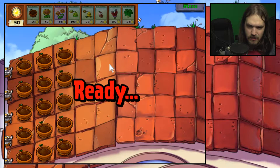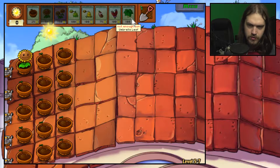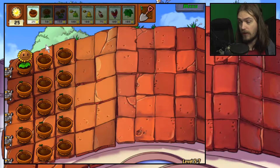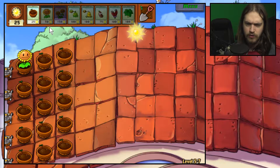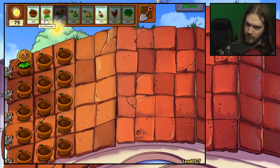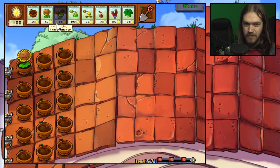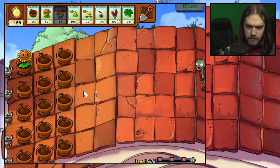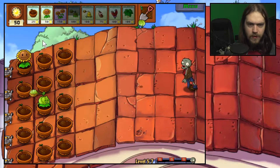Let's bring the umbrella plant just because I want to see what kind of coverage I get. I think if I place it here it'll just protect everything around it — I think that's how it works. Level seven and eight usually start bringing problems. That being said, I don't think there's going to be too many problems in this level yet because it doesn't seem like there's that many difficult zombies.